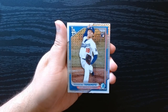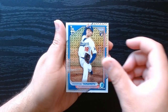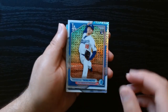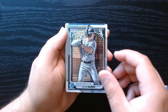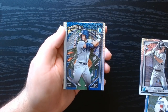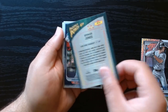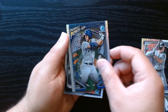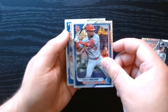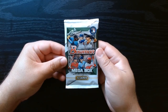Finally something decent — a Yamamoto! That is a nice-looking card. These cards are beautiful. Same on the back as the others, but we'll take a Yamamoto. Jacob Burke. A Prospect Power-Up of Spencer Jones from the New York Yankees — nice-looking insert. Jordan Walker, who's been up and down — we'll see how his career continues. And a Josh Young to close out the pack.